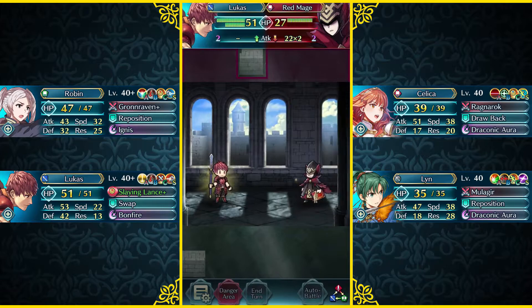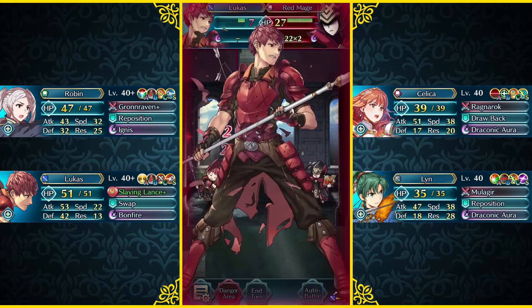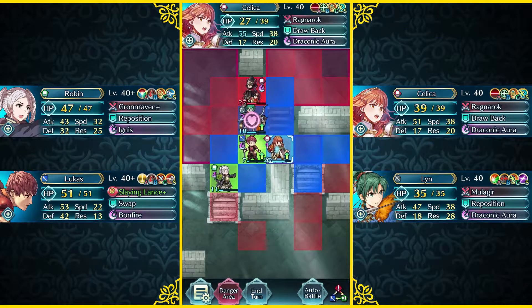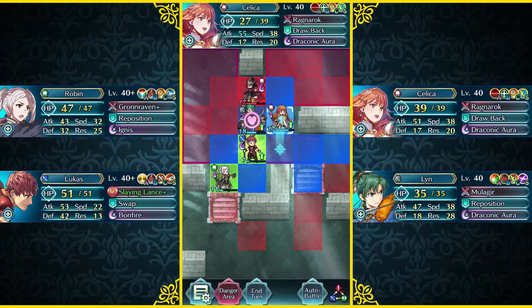Now as you can see, the Red Mage is actually targeting my Lucas, because Lucas is the most vulnerable out of all of the other units that are in range — so Brave Lynn and Celica. If Celica didn't have Renewal, and she didn't heal that 10 health, the Red Mage would have actually just been able to finish her off.